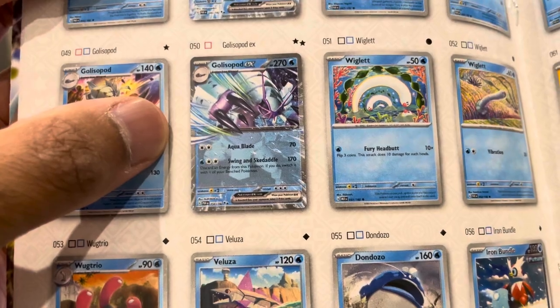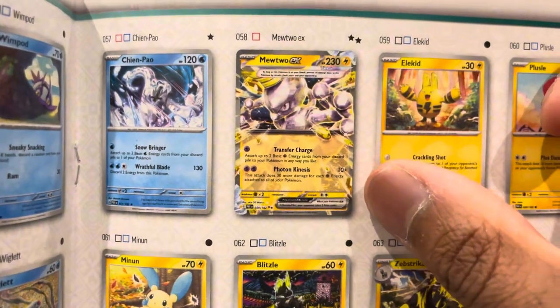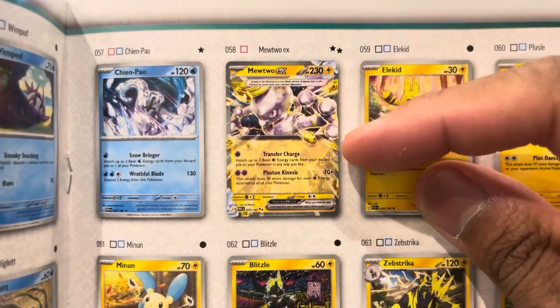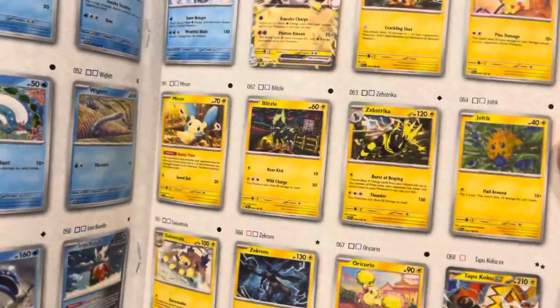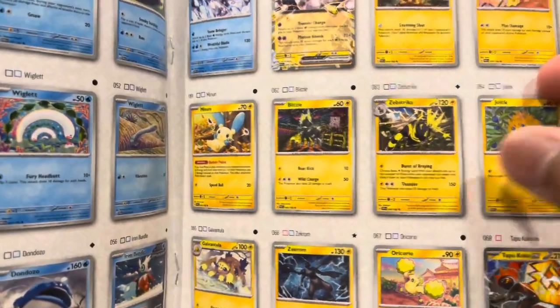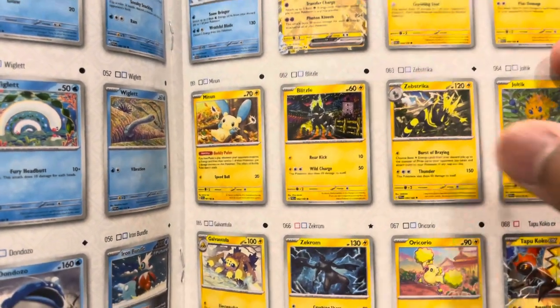What else we got in here? We want the Mewtwo EX - it's an electric type Mewtwo, looks boss. I reckon that's definitely a pull to get everyone going. There's the Zebra - Blitzle and Zebra Striker. I used to use him on Pokemon Go battles.